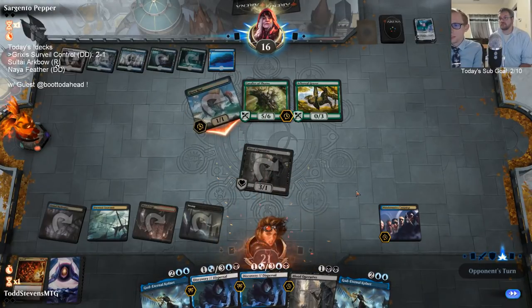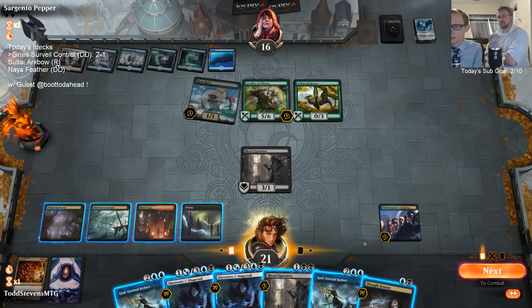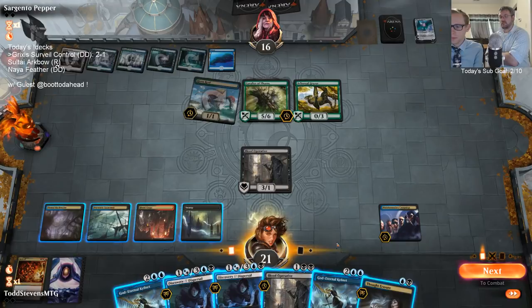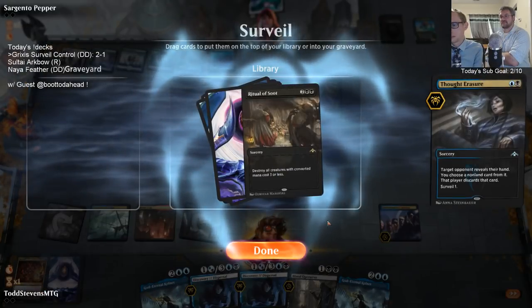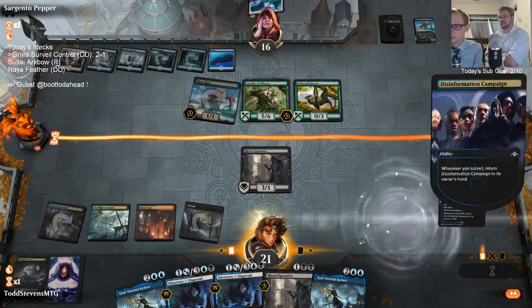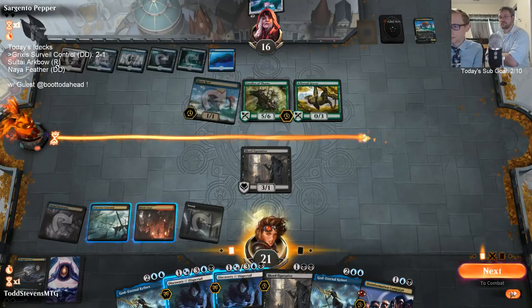We need Bedevil for either Tomebound Lich or the Cavalier — I'd probably Bedevil Tomebound Lich over the Cavalier. That's how they cycle right — Tomebound Lich minus then play it again. But whenever Cavalier dies they get Tomebound Lich back. If we can empty their hand we get to Dispersal the Cavalier. I really wish we had one more land to Thought Erasure plus Campaign — so probably Discovery then Thought Erasure.